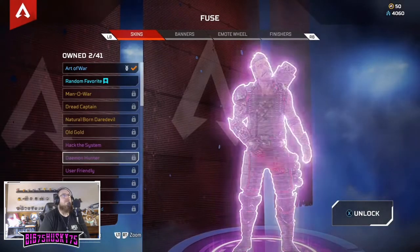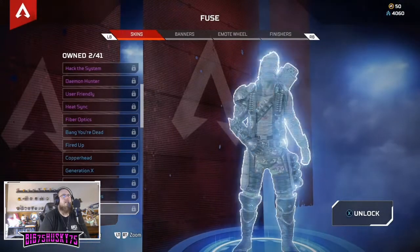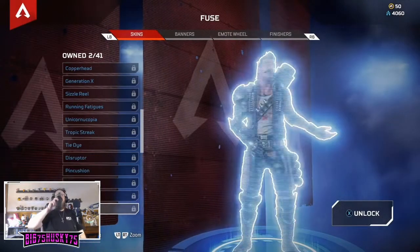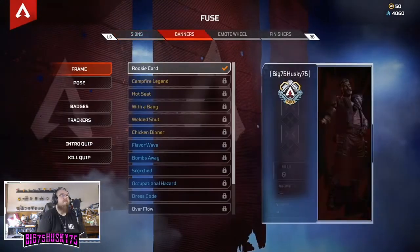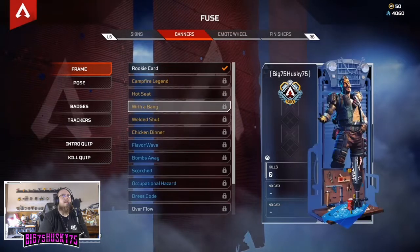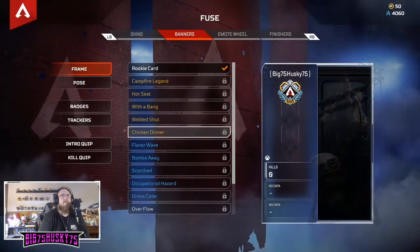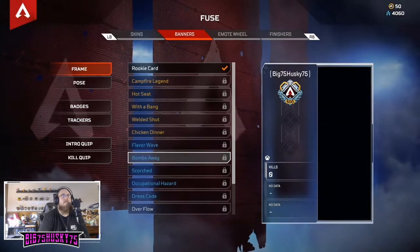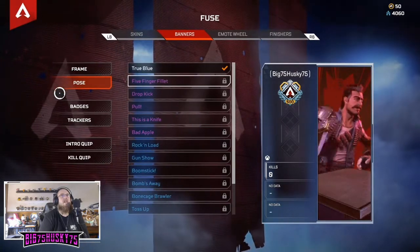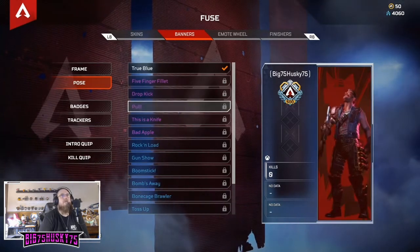I'm just gonna quickly hit the rest of his skins. Banners - Campfire Legend, Hall Seat, With a Bang. Welded Shut, Chicken Dinner, and some regular ones. Poses - Five Finger Fillet. That's kind of cool - a drop kick. Pull Bang.